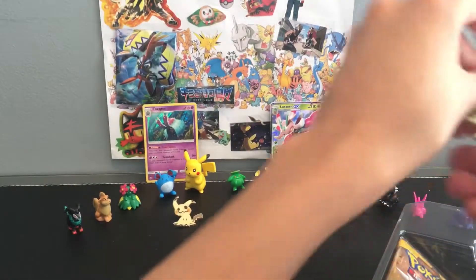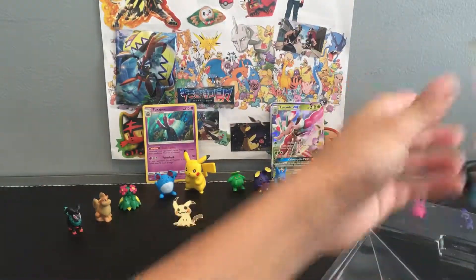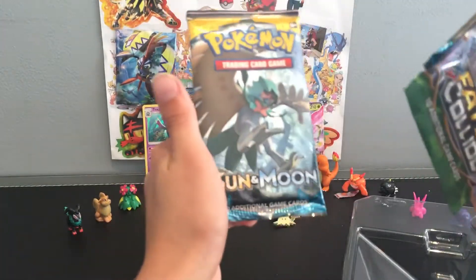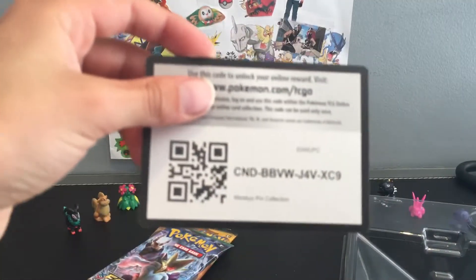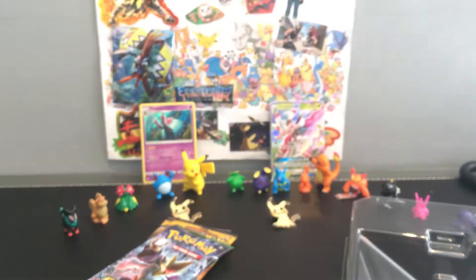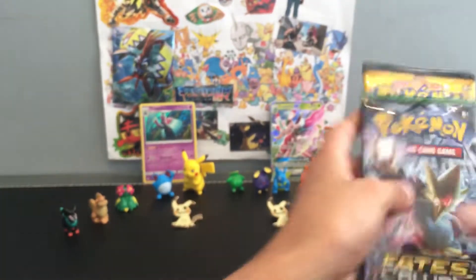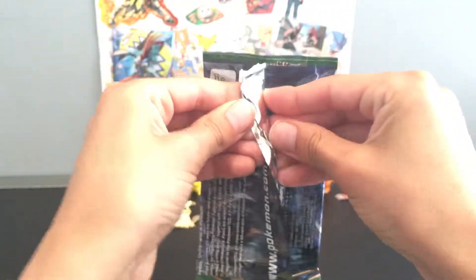So here we have the pin. We have the packs: Fates Collide with the Alakazam, Solgaleo Sun and Moon, and Decidueye Sun and Moon. Here is the code card for the box and here is the promo card which is the foil. I think we're gonna go Fates Collide and then two Sun and Moons like last time.